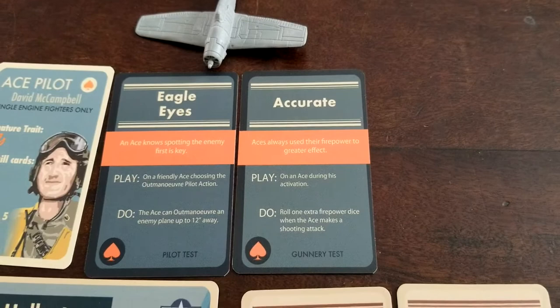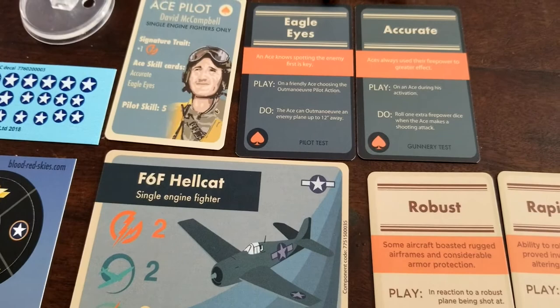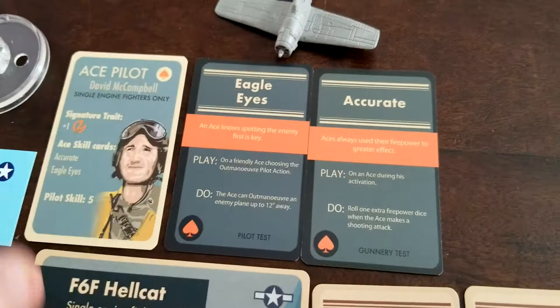Accurate: during an ace's activation they roll an extra firepower die when they make their shooting attack, which goes really nicely with his signature trait already giving plus one firepower, and then the fact that he's pilot skill five and the plane on top of that — that's a lot of dice being thrown.